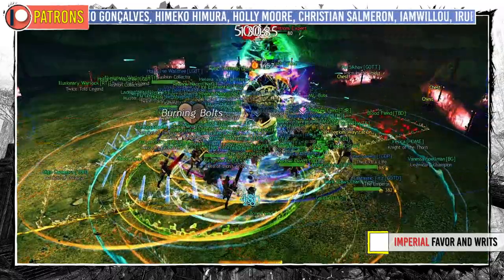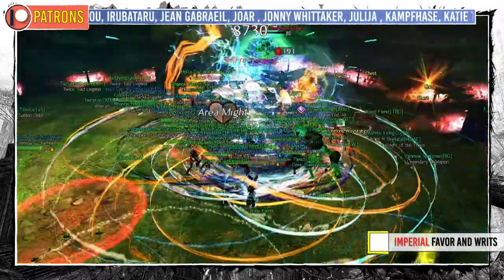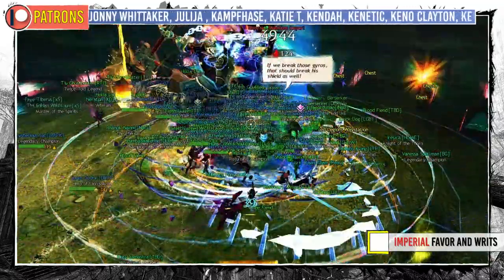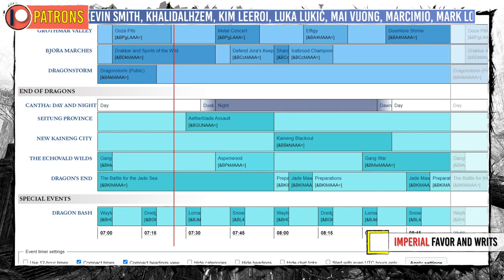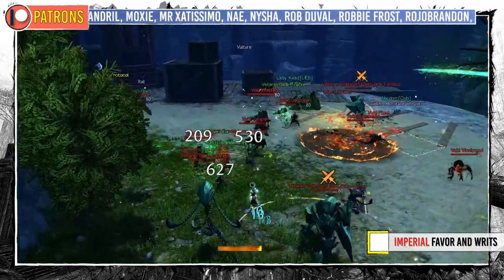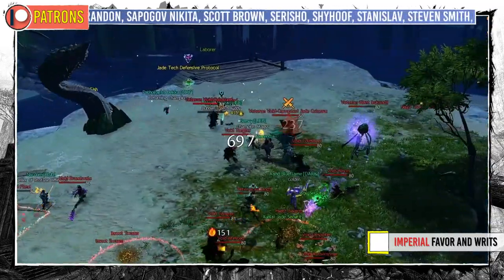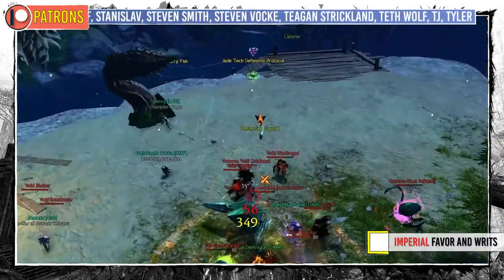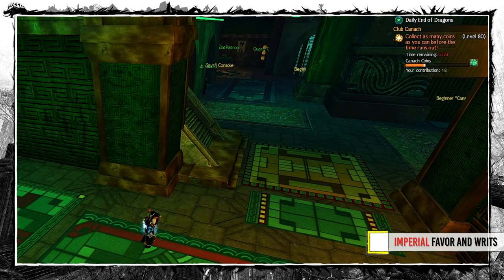The best way to farm them is the meta event train running all 4 zones in a loop, because metas are nicely aligned. You can always check the event timer on the wiki for the current status and jump right in. Even a failed Dragon's End gives plenty from pre-events to be worth your time. The more events you take the better. However, be aware that some side events have participation fade out when you slack too much.